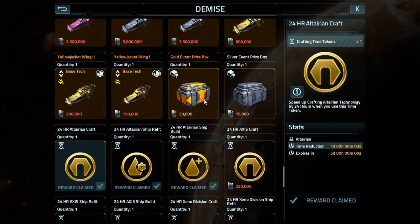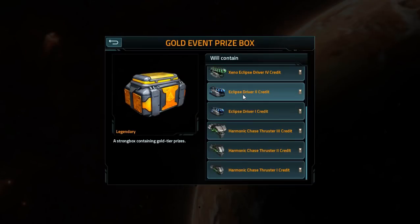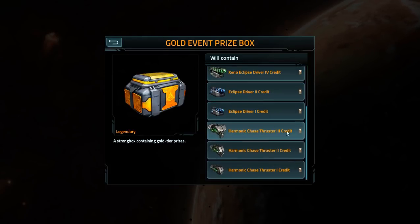We have the prize boxes — naturally this can be the gold event prize box, because they haven't changed them or messed with them. So they're still dropping all this stuff. Still seeing plenty of ships, not very many level 4 items or level 3 chase thrusters, but anything is better than nothing.